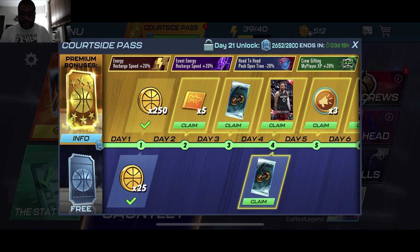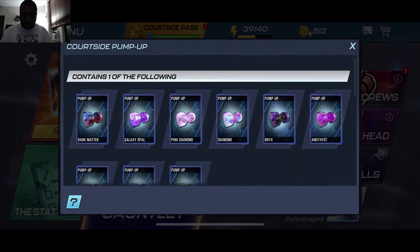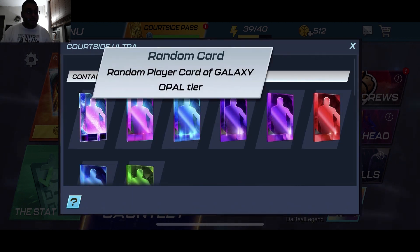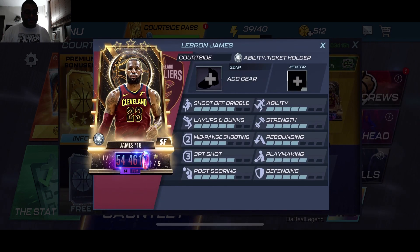If you're able to get the courtside pass, it's $9.99 a month. It's worth it because you get enough coins to make up for the cost. Plus you get the draft picks, packs that allow you to get courtside pump-ups, and players included as well. You also get special packs called courtside supers, which give you a chance to pull up to a pink diamond card. As you progress inside the pass, the packs do get better — like this one here you can get up to a Galaxy Opal. At the end of the pass you get a Dark Matter LeBron James. Next month could be another Dark Matter or even a Topaz, but either way you'll get a great player to help you grind your tourneys.